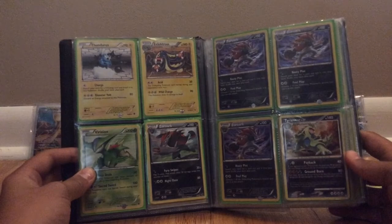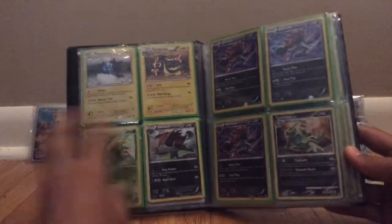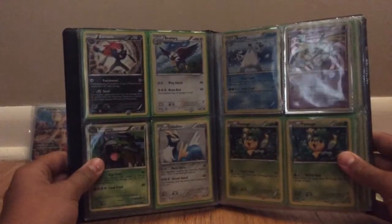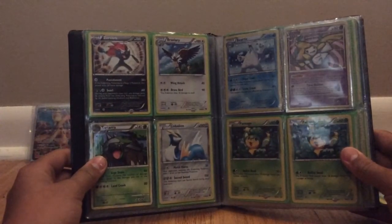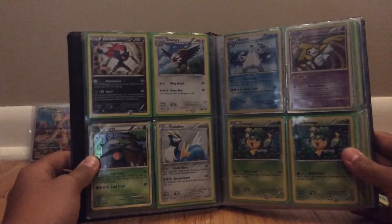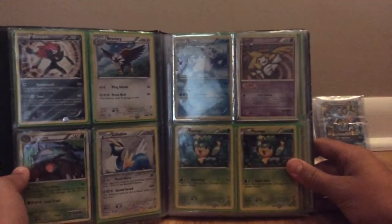Three Zoroark holos, non-promo. Tyranitar holo, non-promo. Zoroark holo that is promo. Braviary holo. Deerling holo. Cobalion holo. Beartic holo. Terrakion holo. And two Pansage holos — those two Pansages are promo.